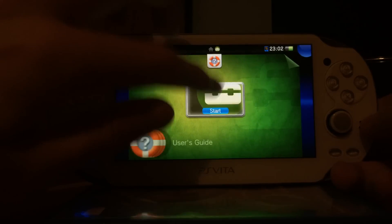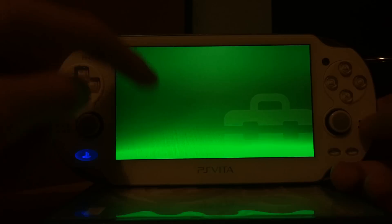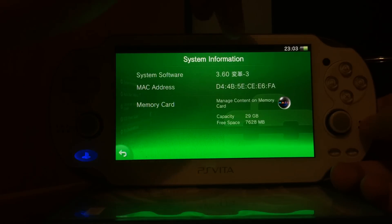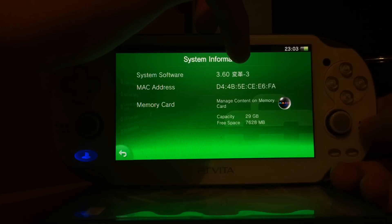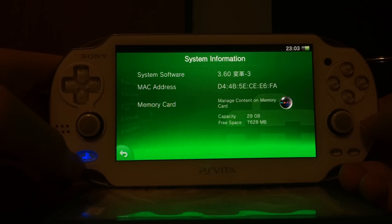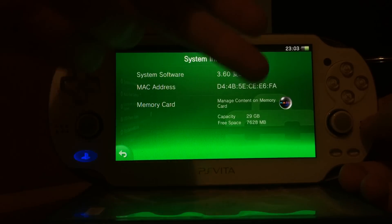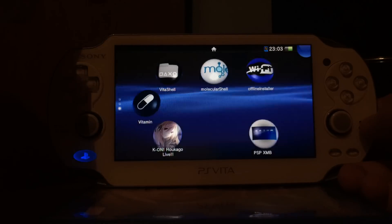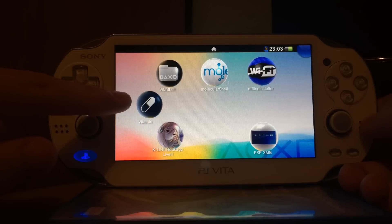If you have updated and enabled it, you can go to your system settings and you will see it now shows HENkaku version 3, similar to the old custom firmware on the PlayStation Portable. This is a 3.60 PlayStation Vita running HENkaku version 3, and what I wanted to show you is this application called Vitamin.